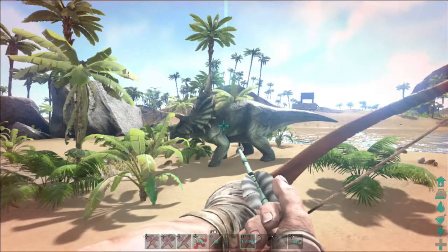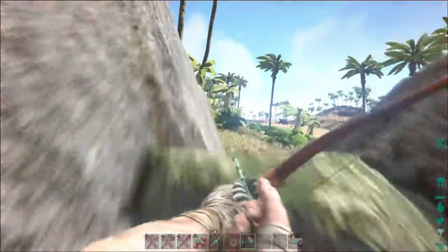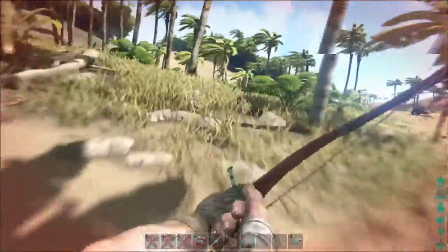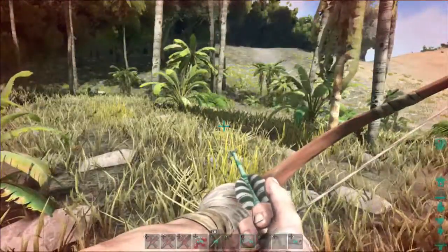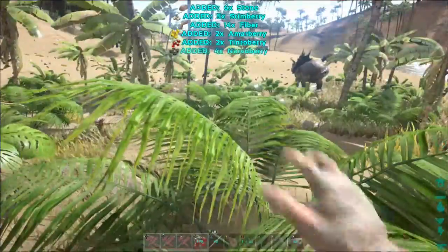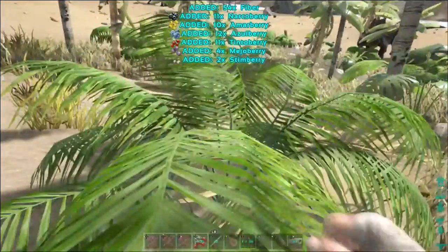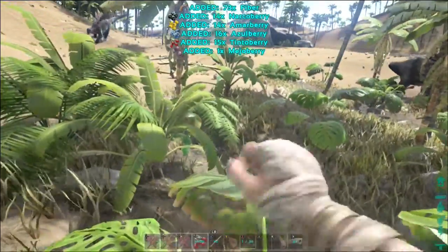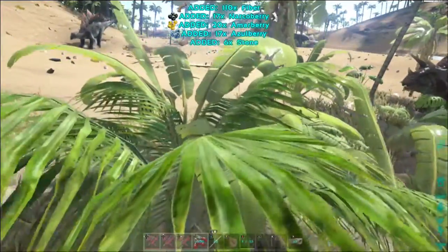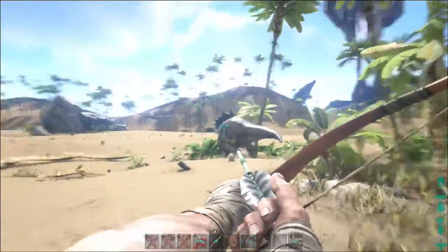I'm going to go for this guy - wait, what level is it? Cheeky bit of lag. Level 6 - do I try for a higher one or not? I'm going to check for a higher one quick. I haven't even got any narco berries. What level is this one? Female, level 8. Yeah, I'll go for this one. But first I need loads of narco berries. Unless I just go for it now, and whilst she's down I'll go collect loads. I'm thinking trike over stego. Here goes nothing.